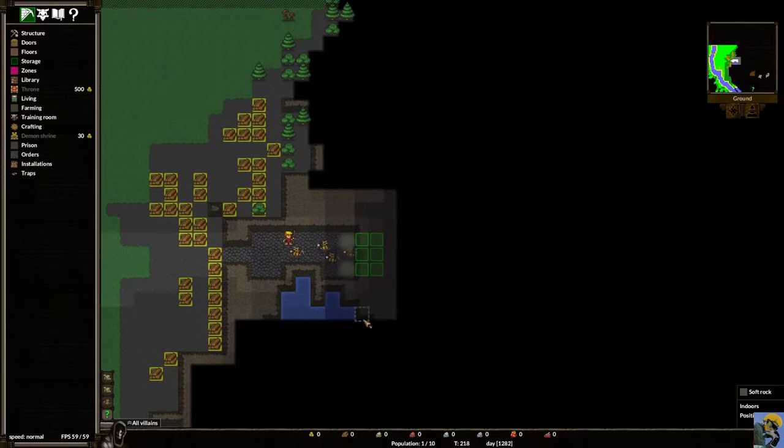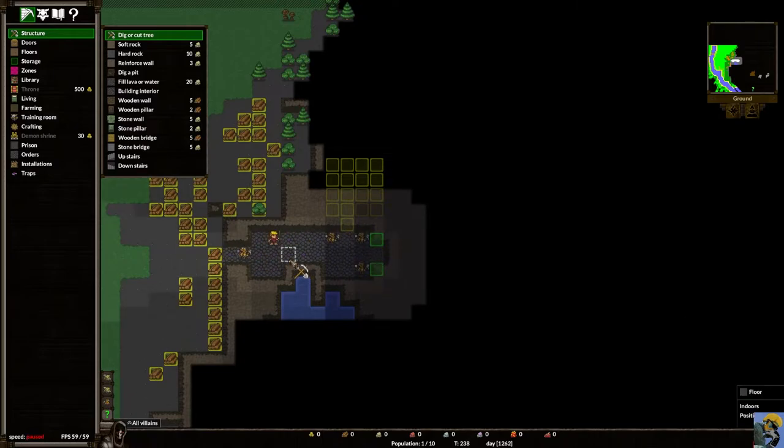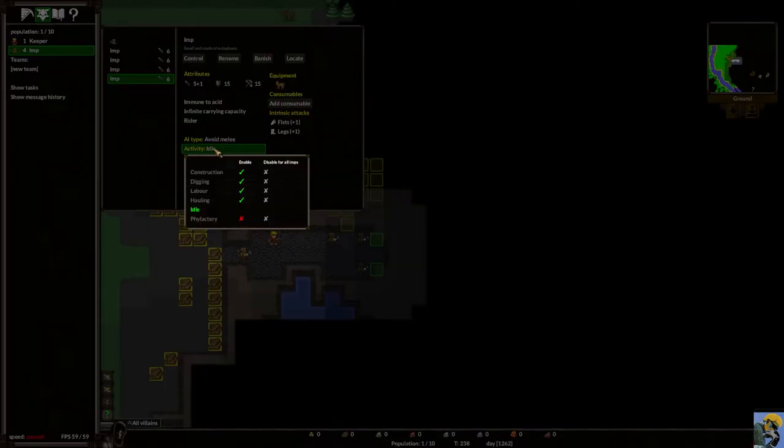We can see water down here. I'm going to create a small room right here. An idle imp can be clicked on to show all its attributes — what abilities it has, how it attacks, what it's carrying, its digging skill (15, which is good), and its current activity. You can click the activity indicator to toggle on or off specific tasks for that individual imp, or disable tasks for all imps using the second column.